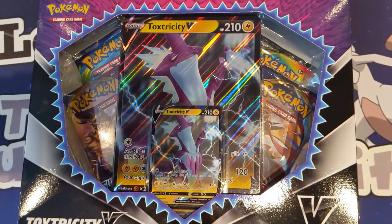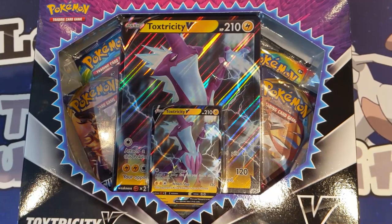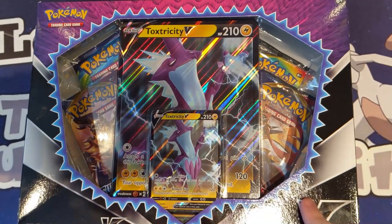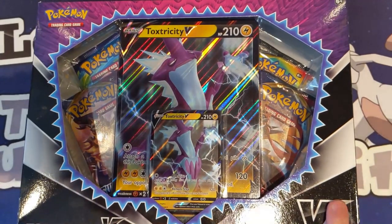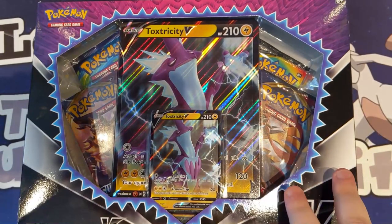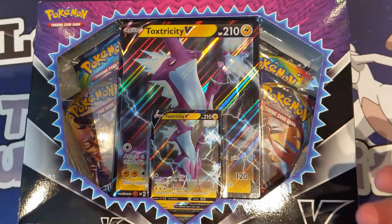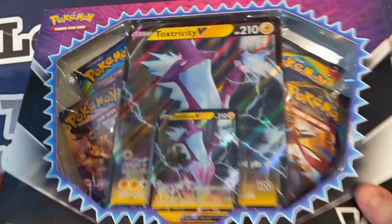I'm trying to get straight into it because we're not faffing around here, we want to open packs. We're opening what I think came out last month — the Toxtricity V collection box, two packs of Sword and Shield, one Cosmic Eclipse and one Steam Siege if I'm not mistaken. I'm probably wrong but let's open the box anyway, we'll see what we get.